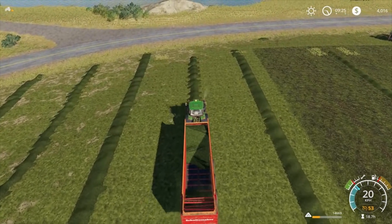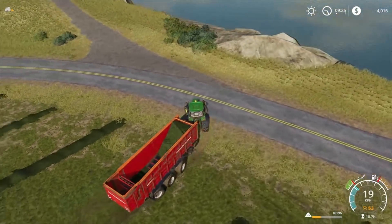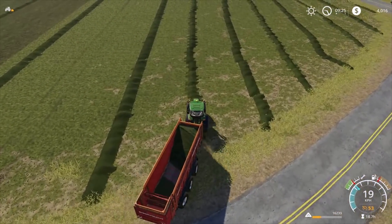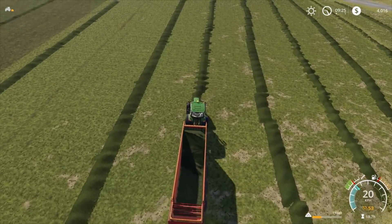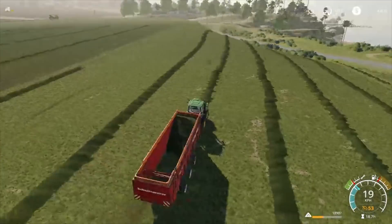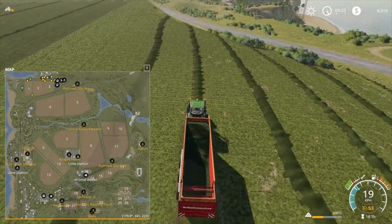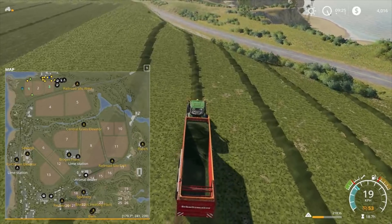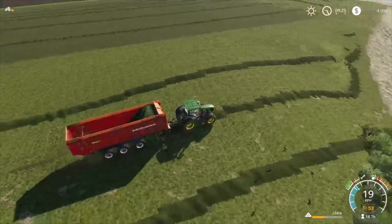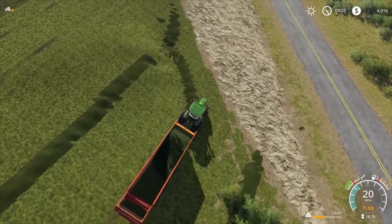So the plan is: get the mowing done, sell the field, buy the biogas plant, take all the grass up there, turn it into silage, dump it all in, and hopefully make enough money to buy this bit of land here. Eventually I'd like to get field six, seven, eight, or twelve for growing grass specifically for the biogas plant, so we don't have to cart it quite as far.